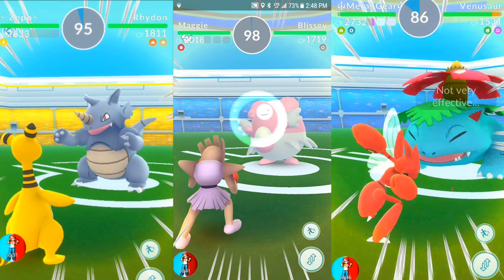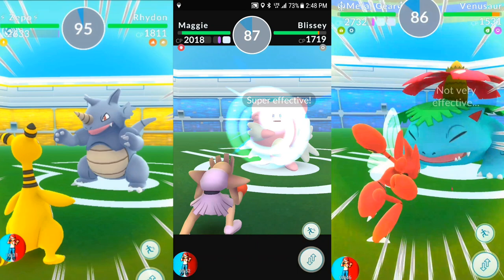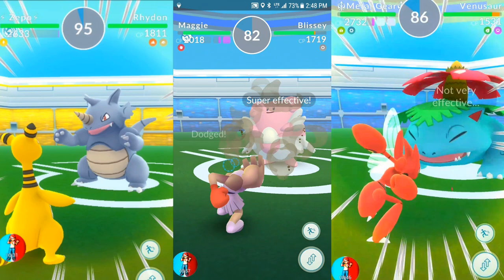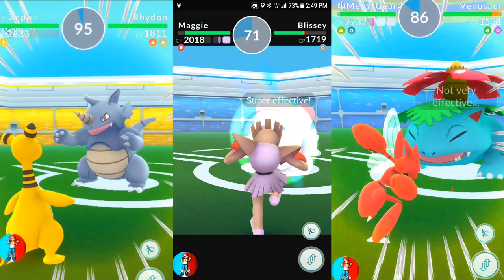We're going to go into the next battle with Hitmonchan and Blissey. Hitmonchan is one of my favorites to dodge with and attack super quick — really good, efficient, low CP, underrated, underused. We're in this battle here, dodging every single move. Hitmonchan is always on par.